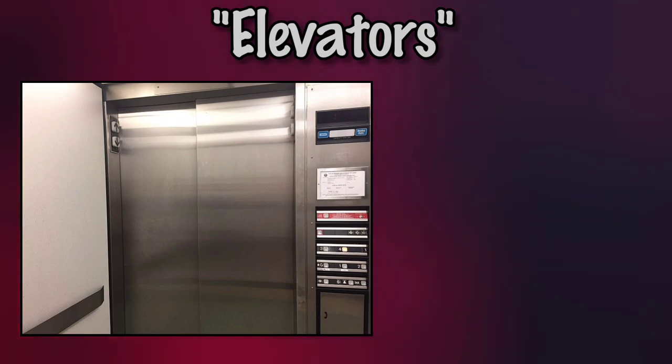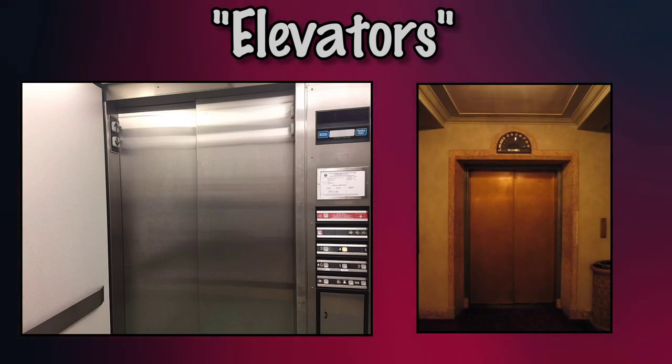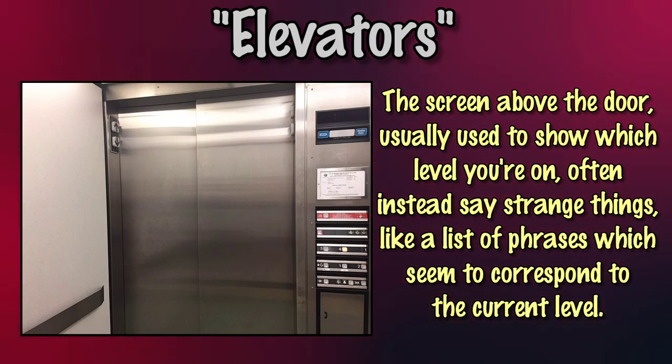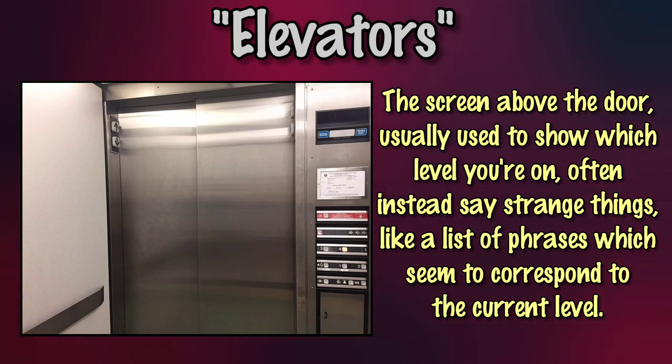For example, an elevator found on level 5 will appear old-fashioned. The screen above the door, usually used to show what level you're on, will often say strange things — such as a list of phrases shown inside elevators — which indicates they seem to be somewhat aware.